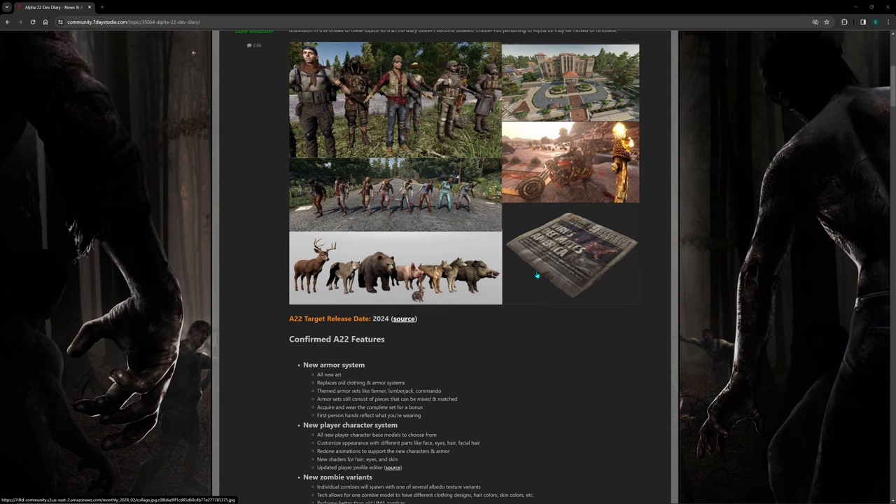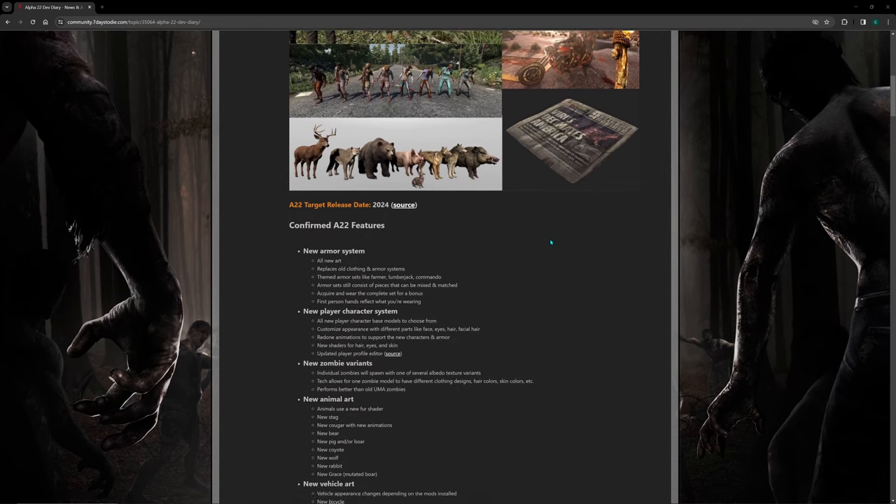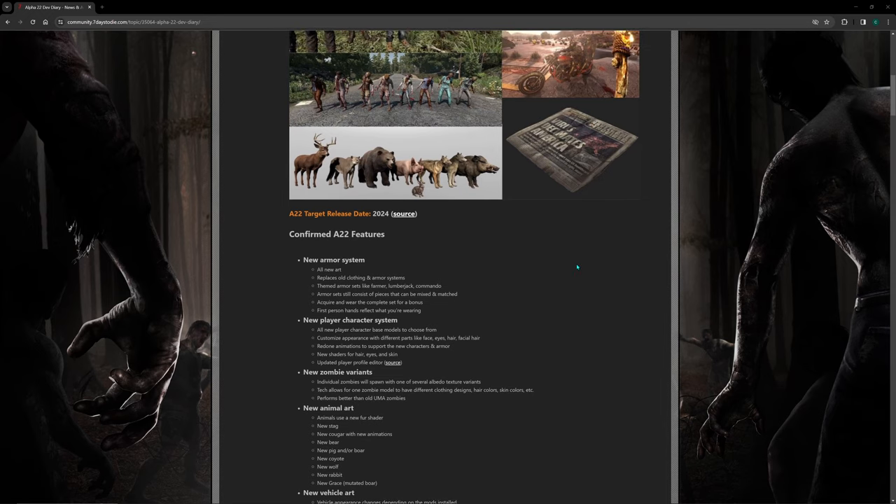So that's some of the new things. Confirmed Alpha 22 features: a new armor system — all new art that replaces the old clothing and armor systems, themed armor sets like farmer, lumberjack, and commando. Armor sets still consist of pieces that can be mixed and matched. Acquire and wear the complete set for a bonus. First person hands reflect what you're wearing. I like the idea of sets and the bonuses you get if you have the whole set, and I like that you can mix and match them — so maybe a set has a strong bonus for two pieces and another for four pieces, and you want to combine them.